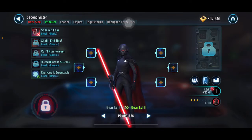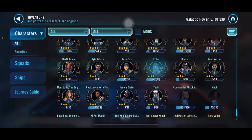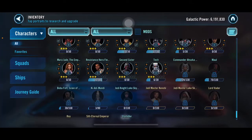Second Sister was from the event this month. We already had Mara Jade and Darth Talon so I don't need to point them out. I've been trying to work on Commander Ahsoka — I'm only at 128 out of 330 shards, so a long way to go there.